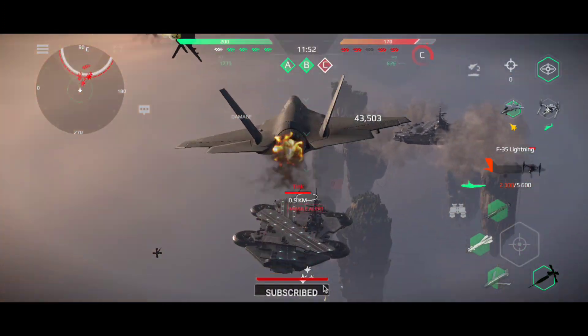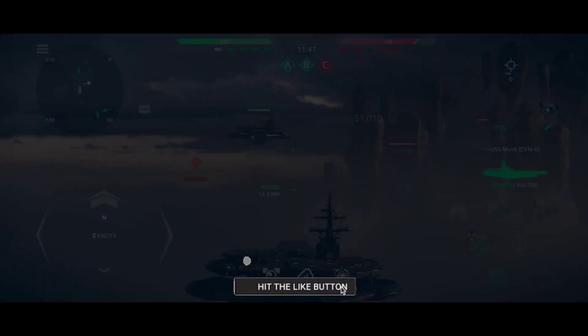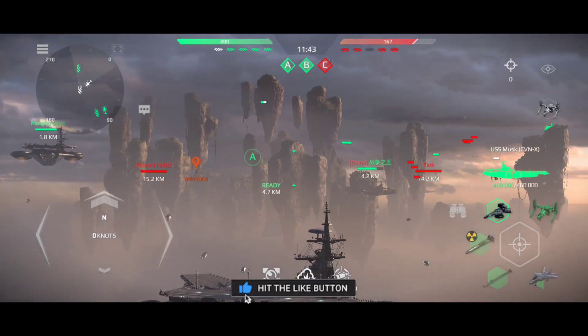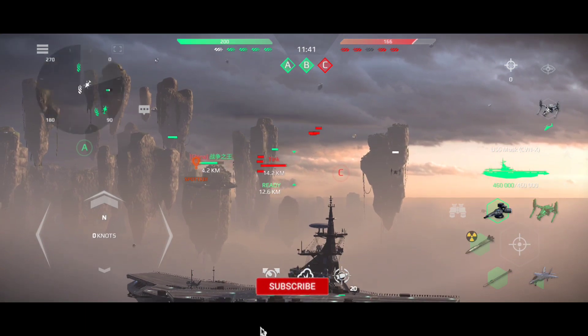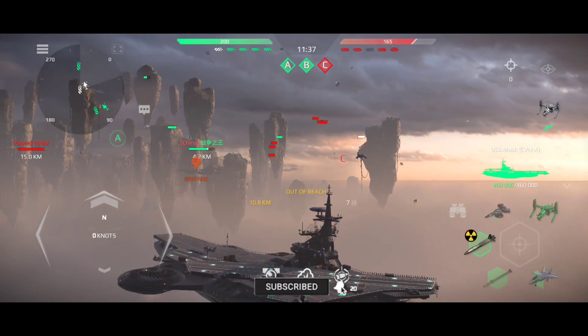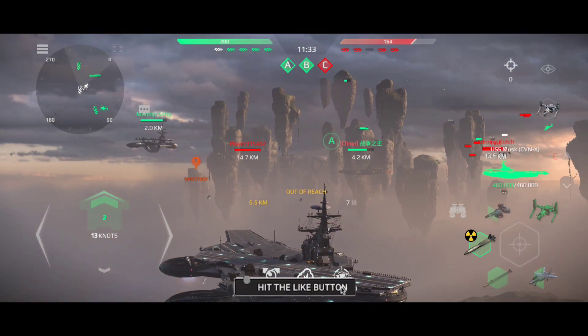Squadron low on fuel, course 1-3-0. Team is falling down. Shoot at my command. Take course 1-6-0. Half speed ahead.